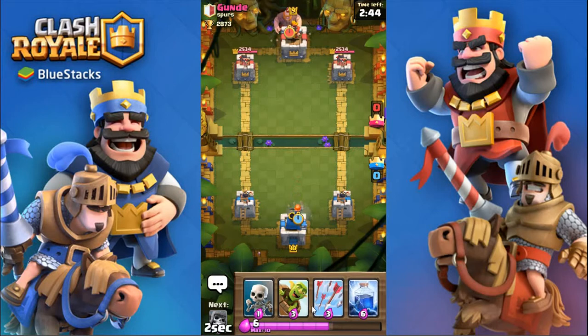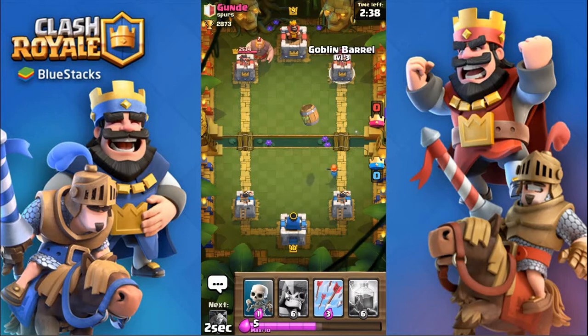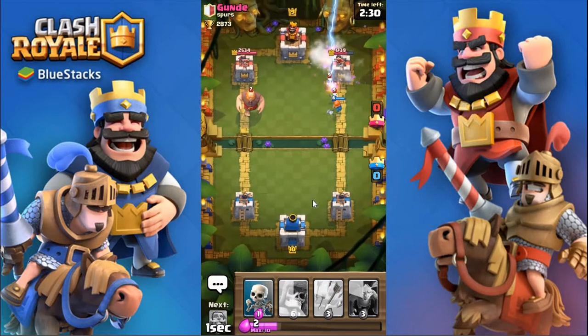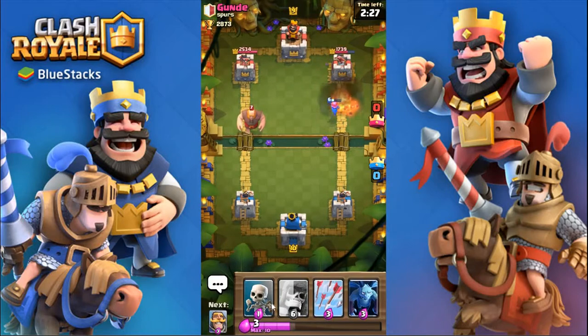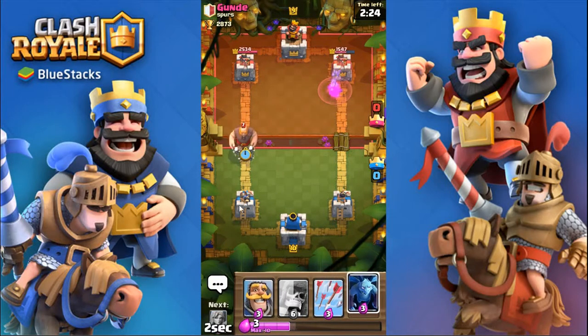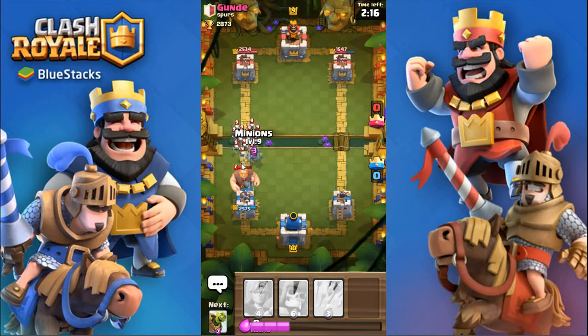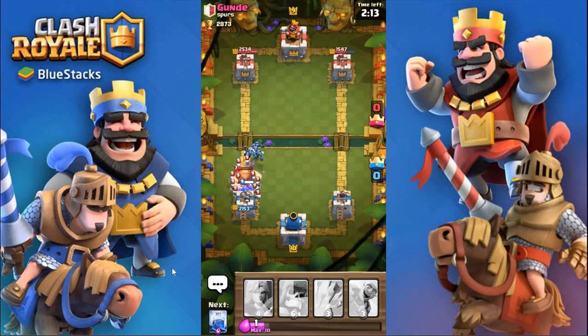I'll start off with another valkyrie close to the back. Because he just played that giant, why not — I'll go with the quick goblin barrel there. See what he does. Okay, I'm actually gonna lightning all that now. This giant will get a couple swings; I'll do minions to clean up that skeleton army. Worked out pretty well, and those minions are gonna get a bit of chip damage.